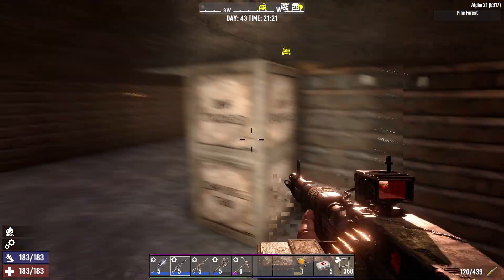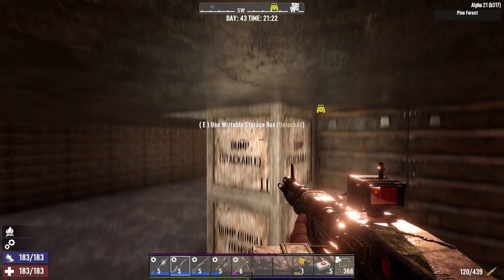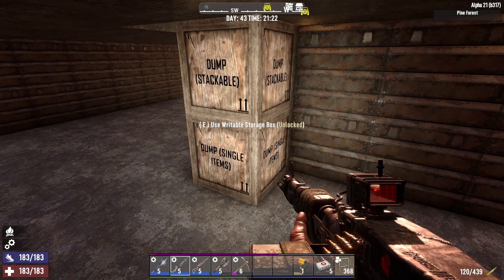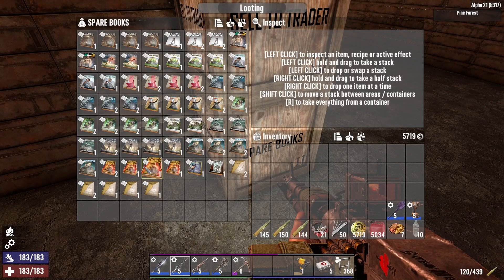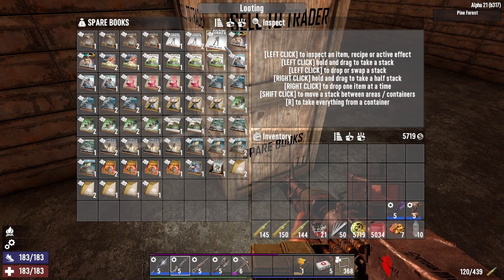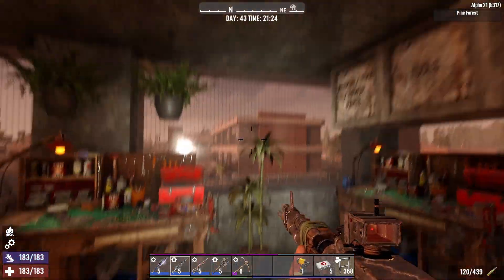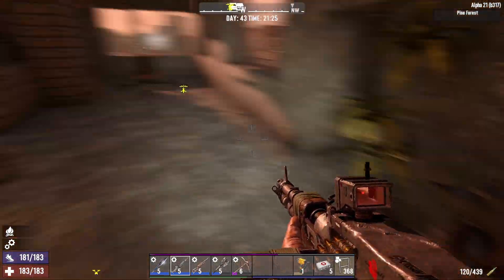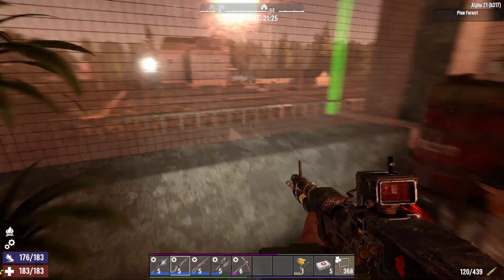Same basic setup here except for the books thing which is all new. Now that I'm playing multiplayer, it's nice to have this where I just dump all the books I don't need so if anybody needs them they can hop in and use these. I'm gaming with like three different people and I haven't seen any of them in a few days - ever since Diablo 4 dropped.